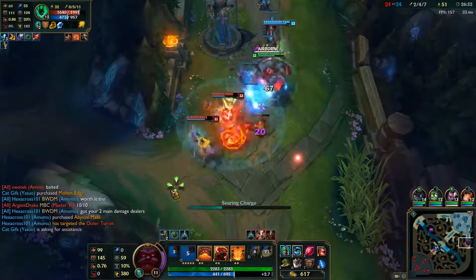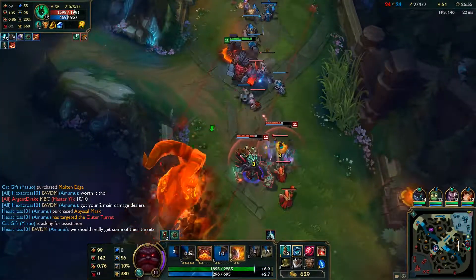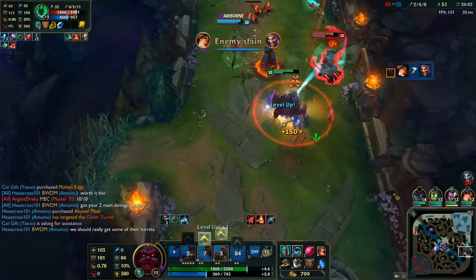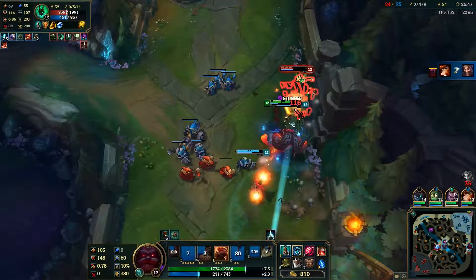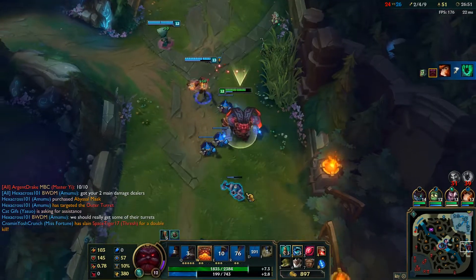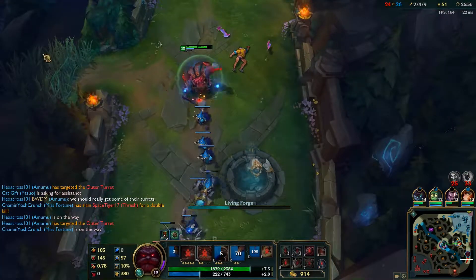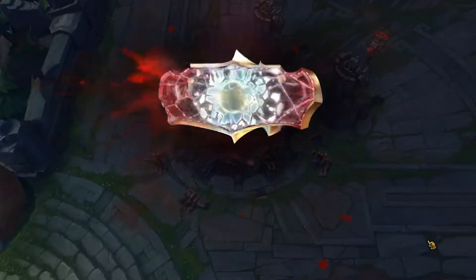When playing Ornn, it's better to build as a tanky champ, as his shields are based on his maximum health. And with his passive, it's easy to build around whatever damage type you're up against. Taking some magic damage? Just forge out a Spirit Visage. Or against a rough AD carry, just make yourself a nice, shiny set of Thornmail. I usually run with either Teleport or Exhaust, depending on whether or not I'm supporting, and I'll usually run with Defensive Runes and max his W first. Thank you all for watching another Strategy Guide. We'll see you on the Rift.